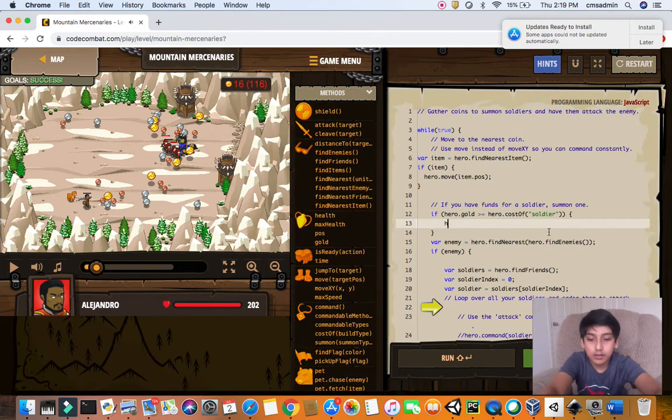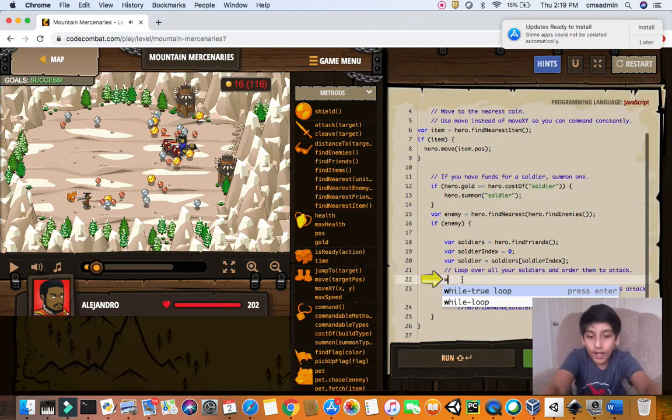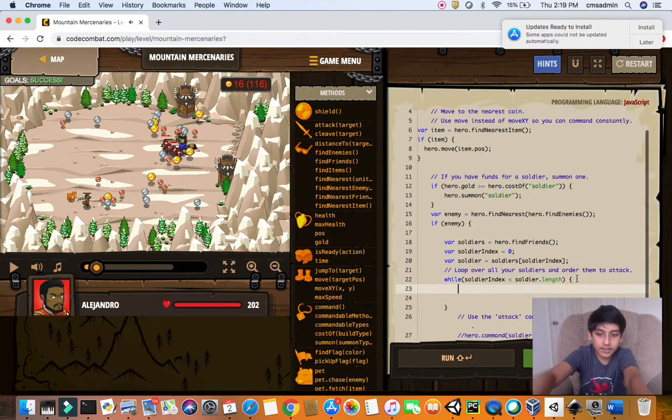Check if hero.gold is greater than or equal to the cost of a soldier, then call hero.summon to summon the soldier. Then we set up the loop: while soldier index is less than soldiers.length — we've been doing this in Sarban Desert.